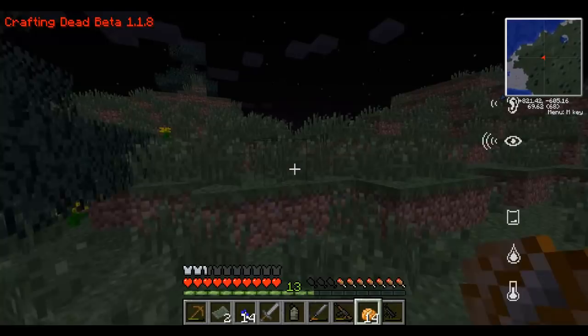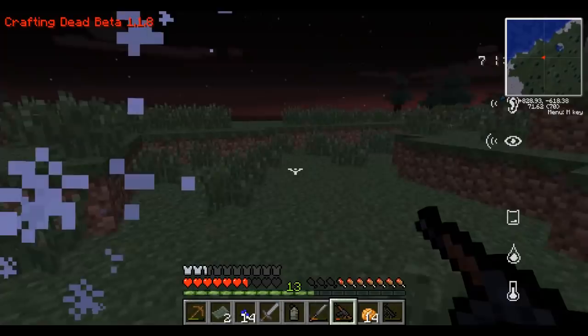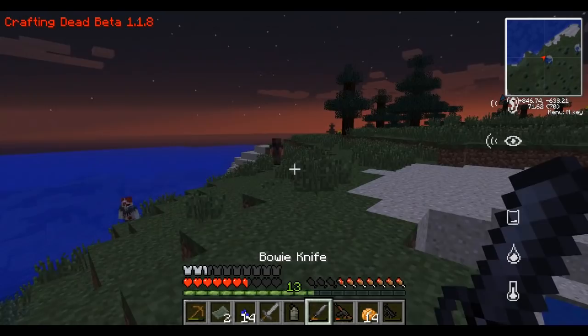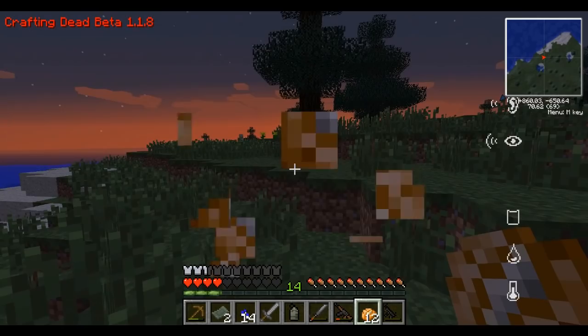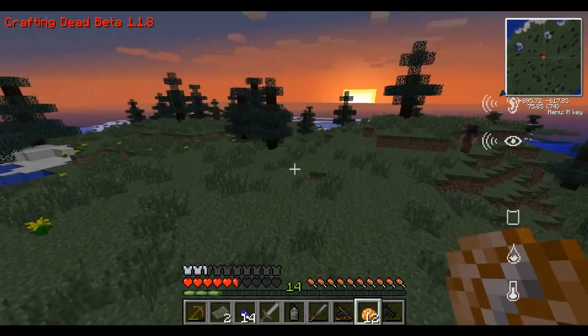I'll get these zombies — I got them. Getting really close. That was a little too much for me, almost had a panic attack. We have extra ammo for this gun as well — I shouldn't fight from so close. I've got my bowie knife at least — very powerful. I need to eat, I just realized. Let's get some baked potatoes — it's like our food of choice here. I think it's starting to become day, finally. It's been like the longest night ever — there are so many zombies around. I need more ammo.